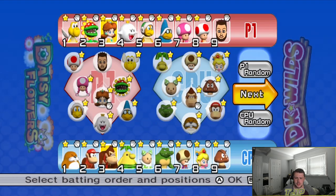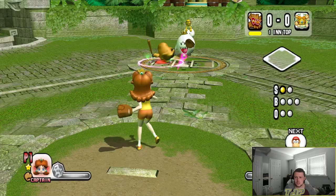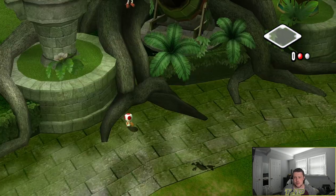Alright, here we go — defensive schemes. Petey Piranha at second base, that works for me. Everything else here is good. Let's get on to the game. Monty Mole just hit it deep — are we going to be able to buddy jump that? Yes, we are. Nice, we'll take it.